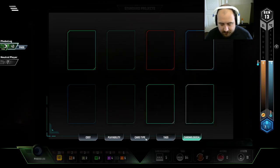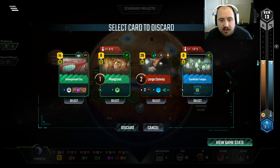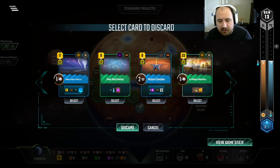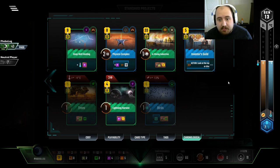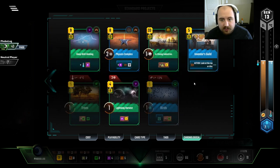We're on a break point, so playing my med lab here is not working. It's Symbiotic Fungus because I have nothing to pump. I do have fish. I did grab the one-point animal. We're just not there. And there's birds. I don't have two heat bumps — without playing Large Convoy, I definitely don't have two.